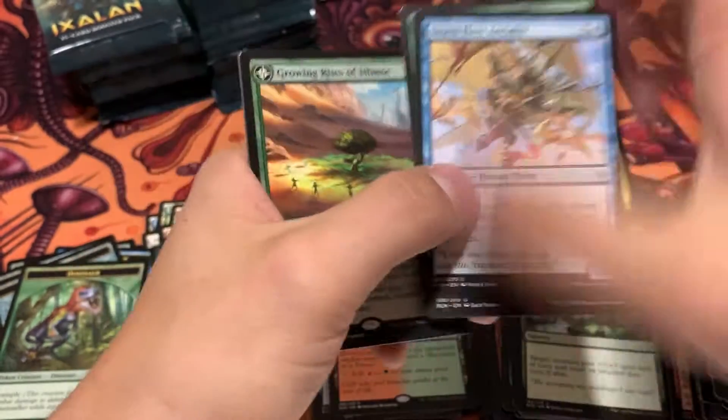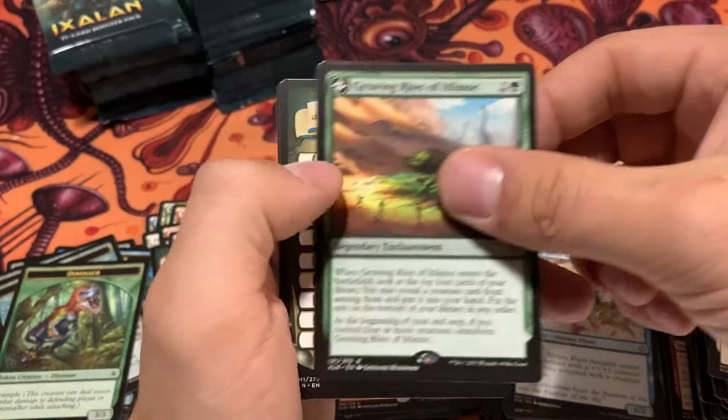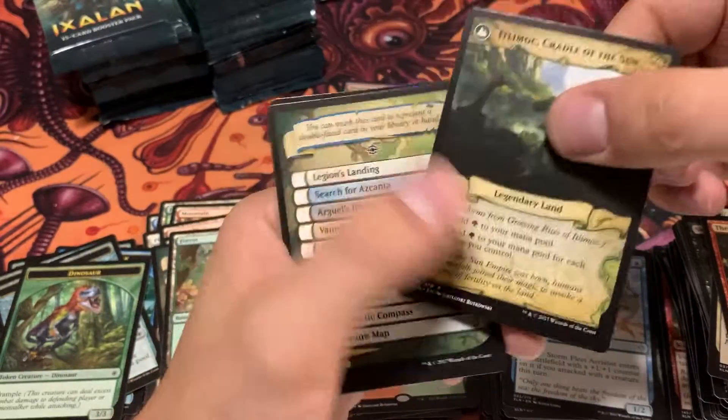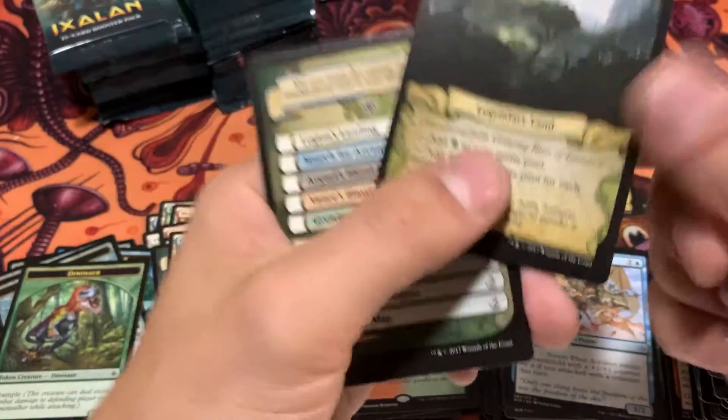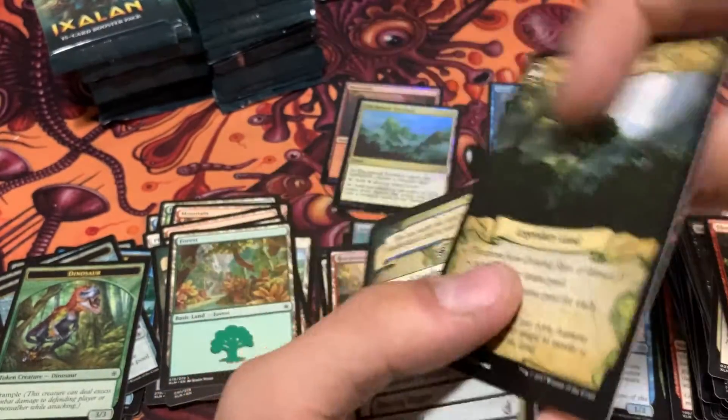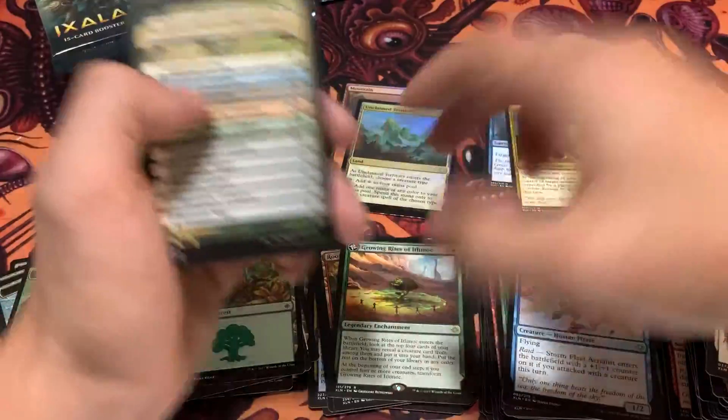Growing Rites of Itlimoc — the most expensive card in the set! We will look at the other side. The flip — yes, there it is. Beautiful. It pretty much flips into a makeshift Gaea's Cradle. Very cool.